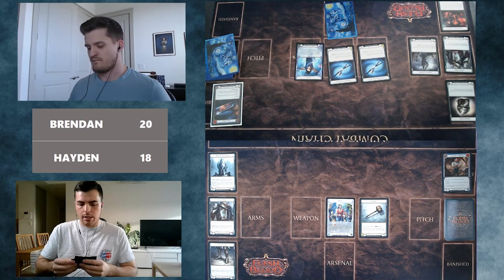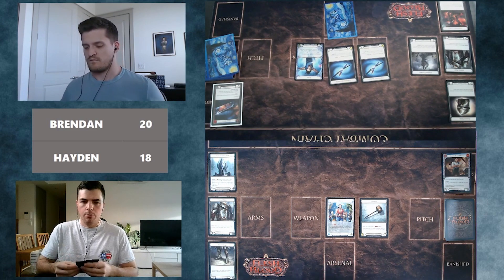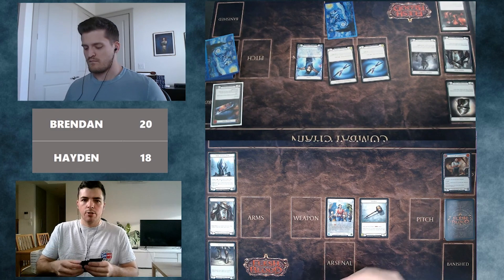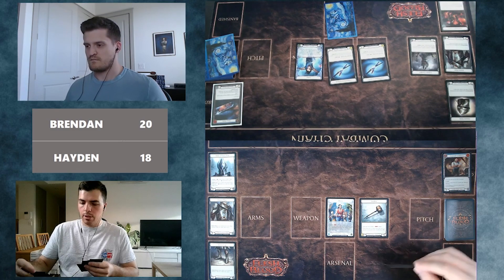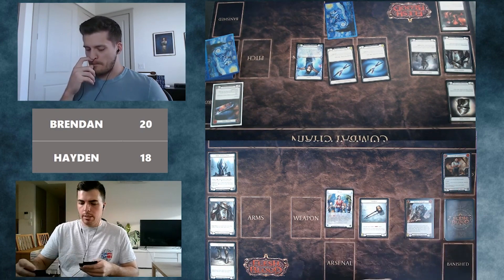Hayden draws an interesting hand: three blues, an attack action, and a yellow Wounded Bull. His plan is to play the Wounded Bull to push damage onto Brendan and make him either take damage or pull cards from his hand — one of the advantages of going second. He'll then Arsenal the Potion of Strength for a later turn setup. He can also dominate the Wounded Bull to push extra damage.